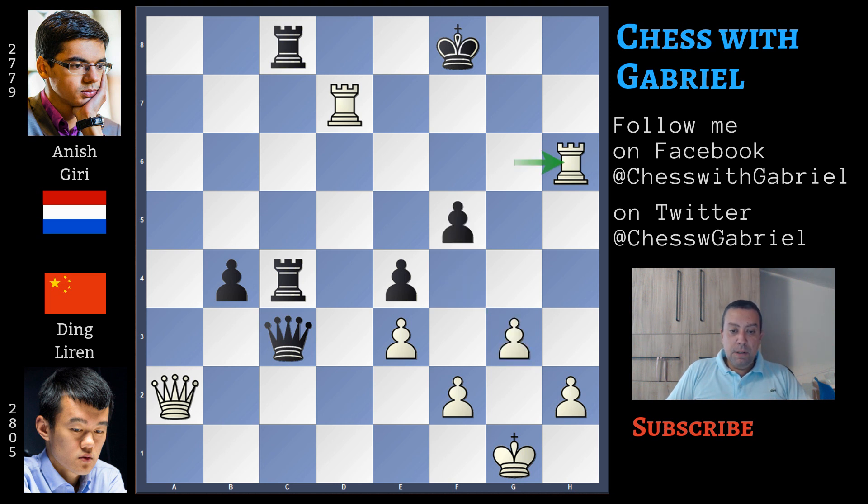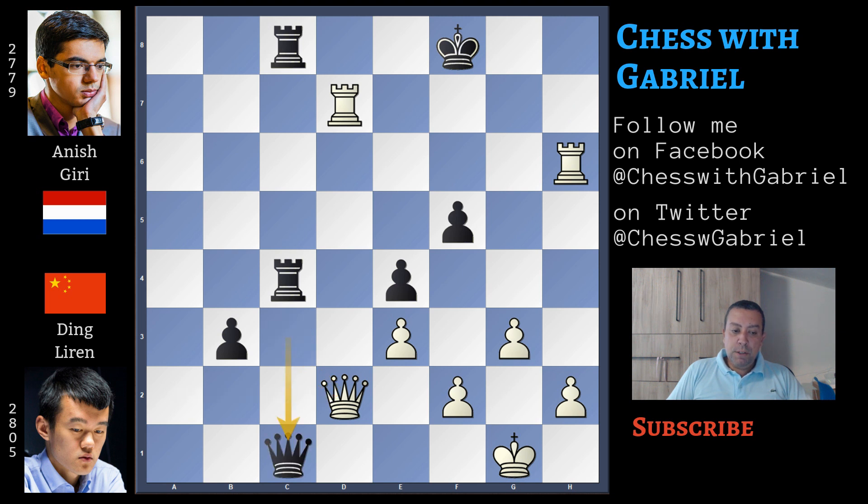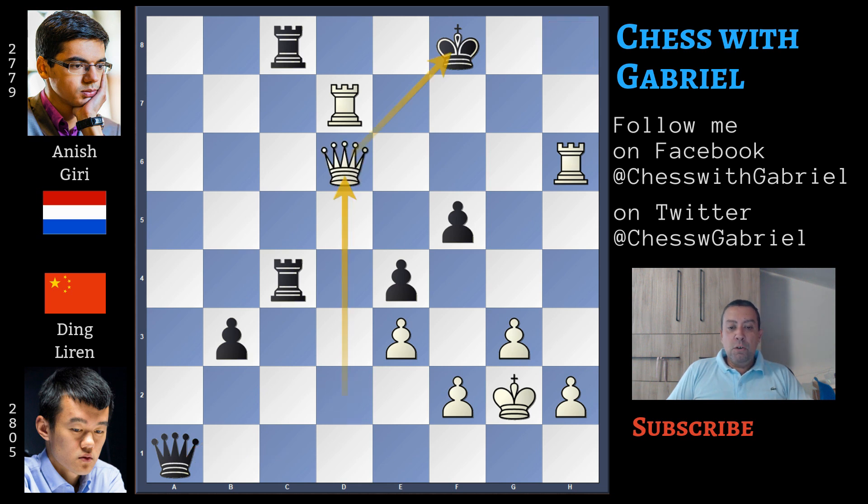Let's go back a bit. After rook capture on h6, instead of playing f4, what happens if b3? A simple deflection wins the game. If queen captures, of course there is checkmate on h8. And if queen to c1 check, king to g2, queen to a1 still protecting this square, but this doesn't work because the queen moves to d6 check, king to g8, queen to d5 check, king to f8, and queen to f7 is checkmate.